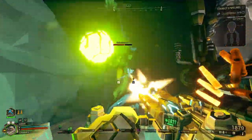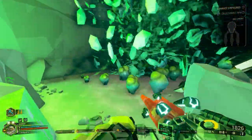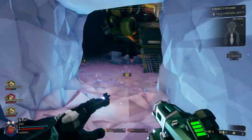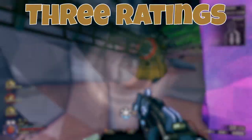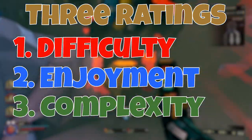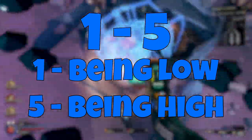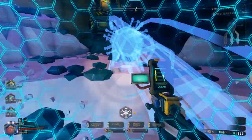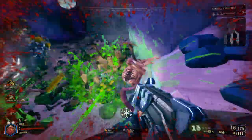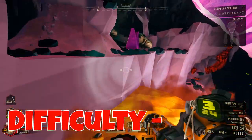Now that we've covered the basics and talked about how the classes function, let's talk about where this mission stands compared to other mission types. Each mission type gets three ratings — difficulty, fun, and complexity — each with a value of 1 to 5, with 1 being low and 5 being high. These ratings are just my personal take, so if you think they should be higher or lower, that's perfectly fine. In terms of difficulty, I'm going to give it a 3.